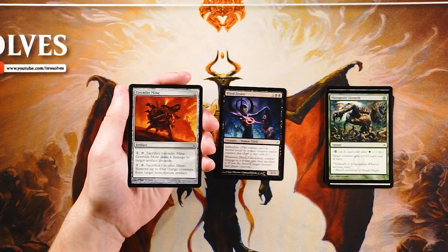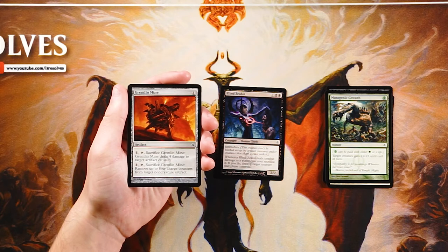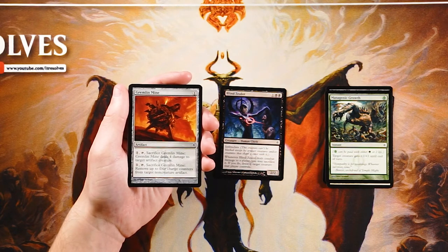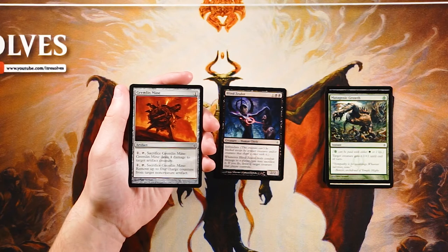Gremlin Mine is an artifact for one of any color. You can pay one, tap it, and sacrifice it to deal four damage to target artifact creature, or remove up to four charge counters from target non-creature artifact. This is not one of my favorite cards. It deals well with artifact creatures, but it's really matchup-dependent, which means you'd want to sideboard this rather than main deck it. There are a decent number of artifacts in this set, but it's not like a Mirrodin set where basically every creature is an artifact, so I don't think this is quite playable main deck.